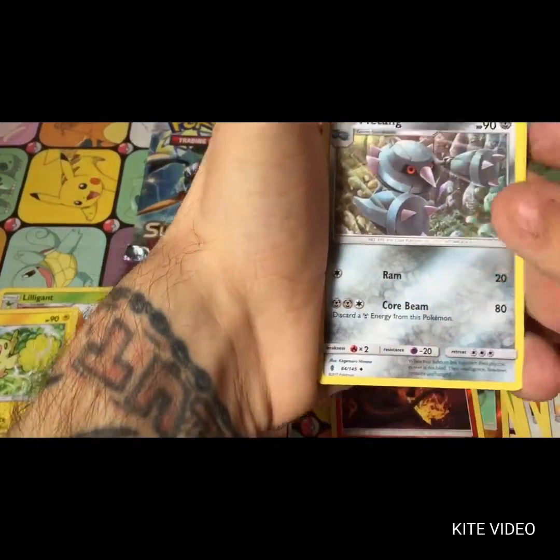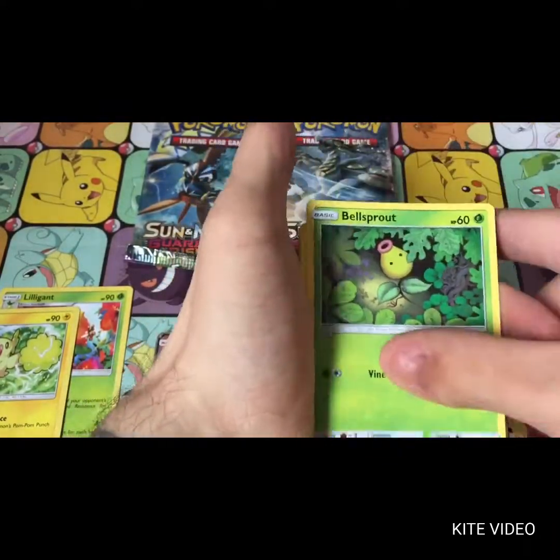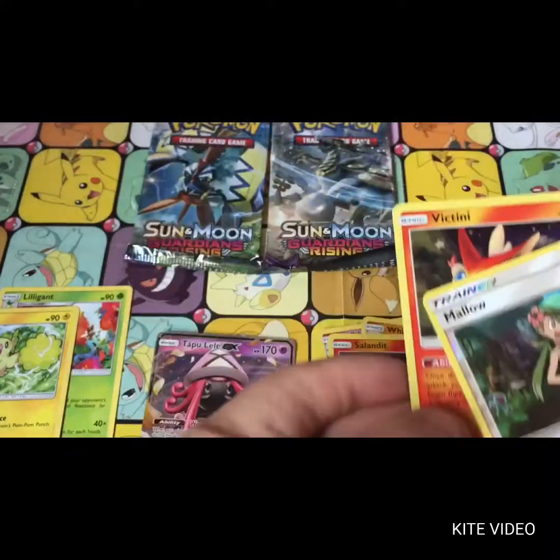We have Mareanie, Clefable, Gliscor, Gligar, Bellsprout, Comfey, Alolan Sandshrew, Stufful, Mallow, and a Victini holographic.